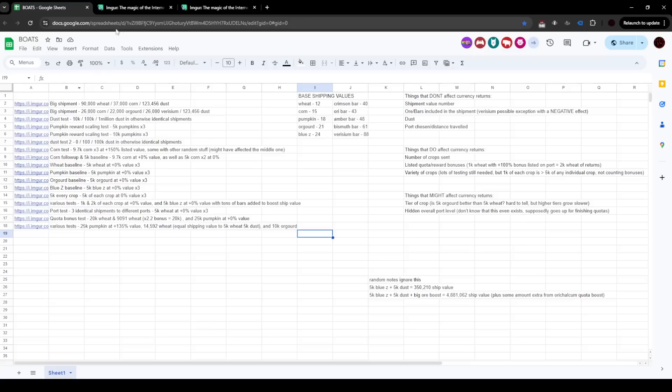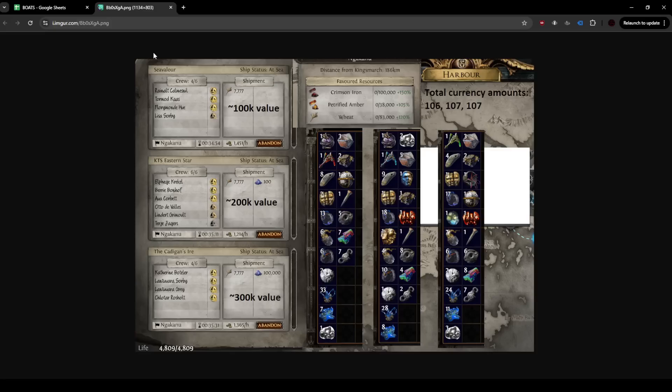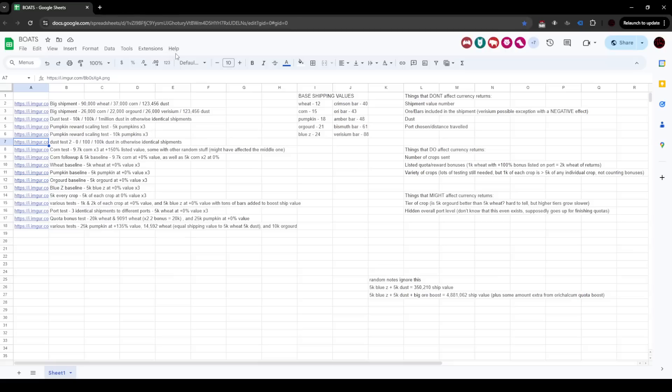Let me go over some of these tests quickly to show my work. The first two are just big shipments, not really important. The first proper test is a dust test where I did identical shipments but changed the amount of dust: 10k, 100k, and 1 million. Even from 10k dust to a full 1 million dust, if you just eyeball the results they look very similar. I did a follow-up dust test with literally no dust, then 100 dust, then 100,000 dust — again, very similar. When you tally up the total currencies, they're basically all the exact same number. Very confident that dust is not affecting things.